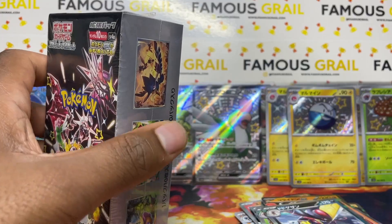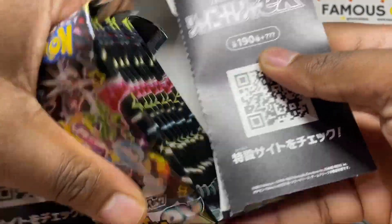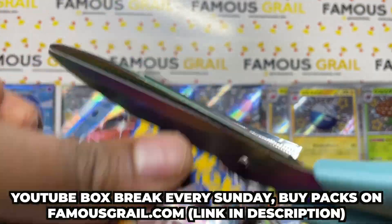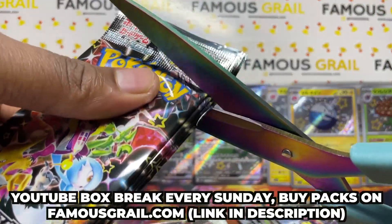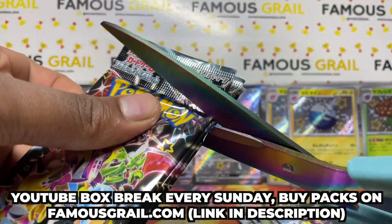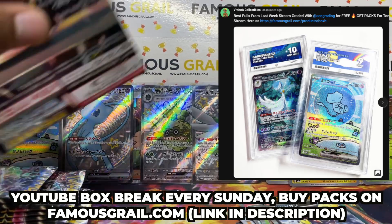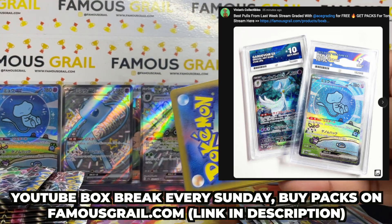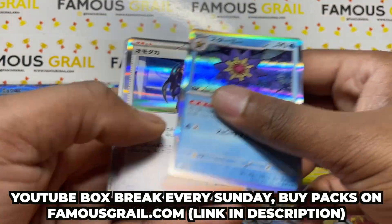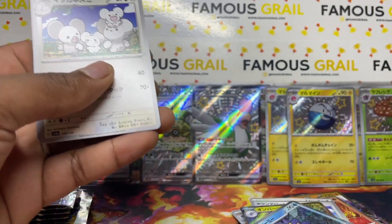Let's rip this open — boom! Again, guys, hit the link in description if you want to grab some packs for our YouTube stream every Sunday. Right now we have packs of Shiny Treasures available. The best pull each stream gets free Ace Grading. Last week we pulled a Mew SAR and a Gardevoir SAR for people on stream — I graded both of those plus a gold card.